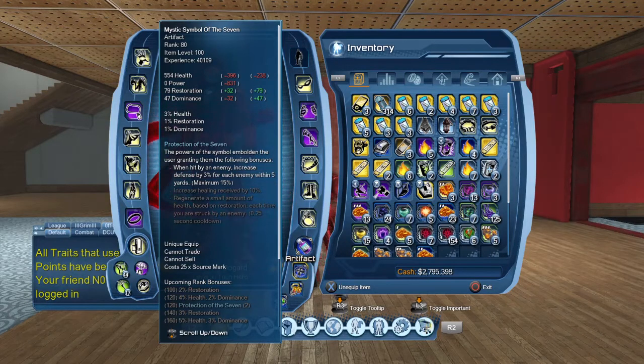And as you can see, when you reach level 160, it also grants you 5% health and 3% dominance in your stats, along with a 3% increase in restoration.